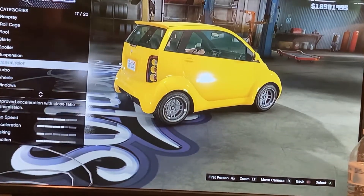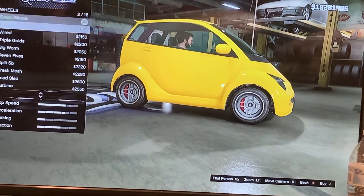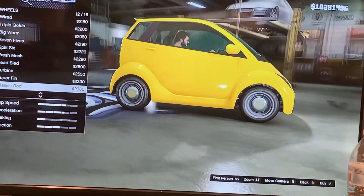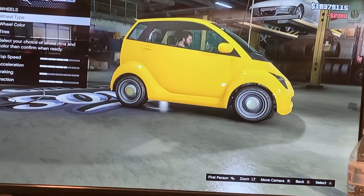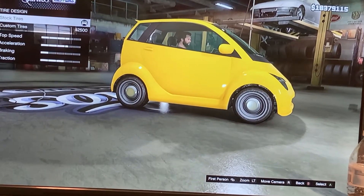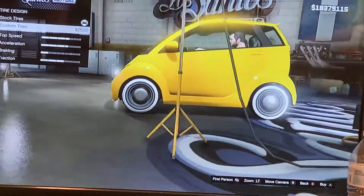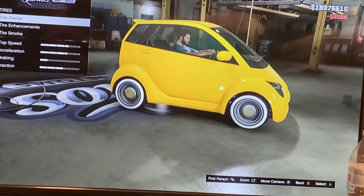For the wheels, go to Wheels, then Wheel Type, go to Lowrider, and select the Classic Rod wheels. Don't color them — leave them plain. Then go to Tires and go to Tire Design — this is where you can get white walls, because Luigi obviously has white walls. Select that.